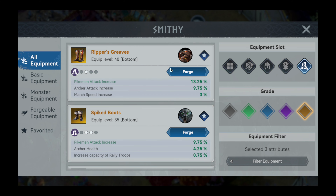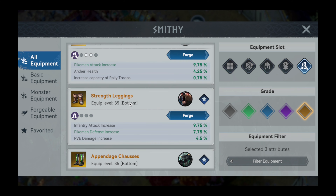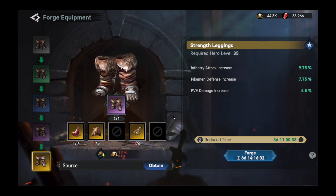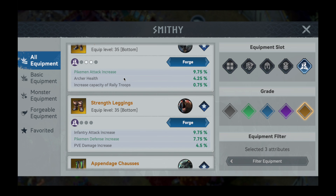And lastly, we come to the leg piece, of which there are four items to choose from. For me, the Ripper Greaves are the best in slot leg piece for pikemen. They provide a large amount of pikemen attack, but they also cost a massive 12 ultra-rare materials. A much cheaper option would be the Strength Leggings from the Berserker Bear set, which provide a solid amount of pikemen defense and do not require any ultra-rare materials.